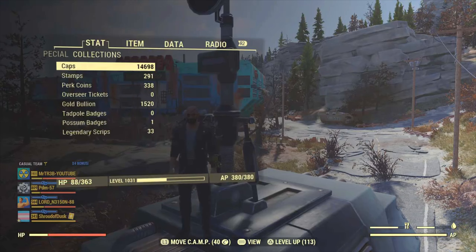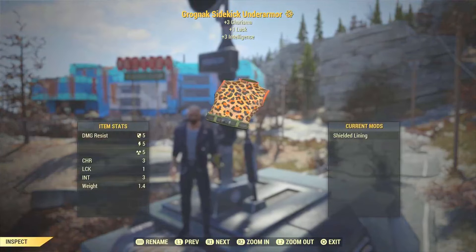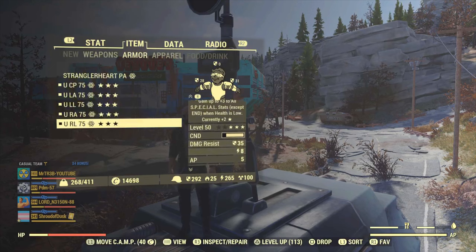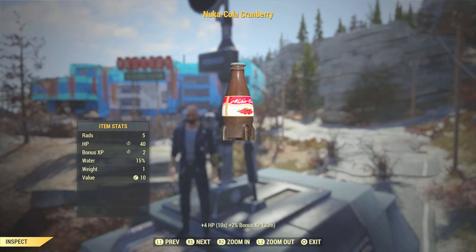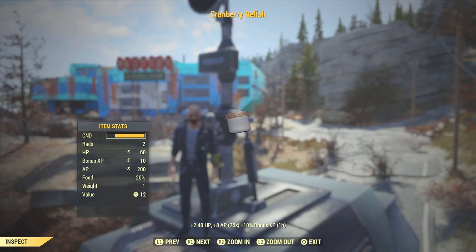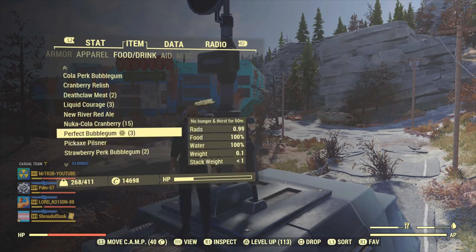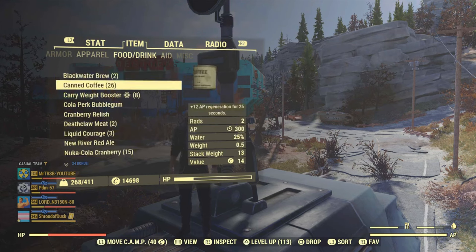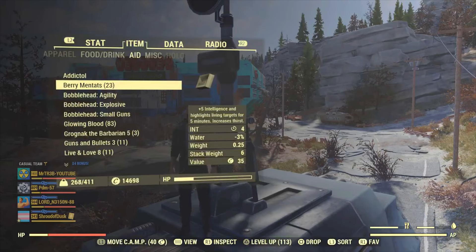There are a few other things you can do, like having a piece of Under Armour which will give you another three or four intelligence points, and various other things like general XP buffs — Nuka-Cola Cranberry, Cranberry Relish, which is a good one that gives you 10% more XP. Nuka-Cola Cranberry gives you 2%, the Leader Bobblehead gives you 5% XP, and Berry Mentats gives you another five intelligence points.